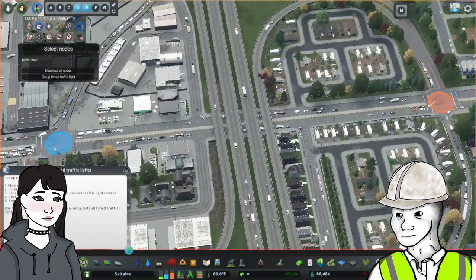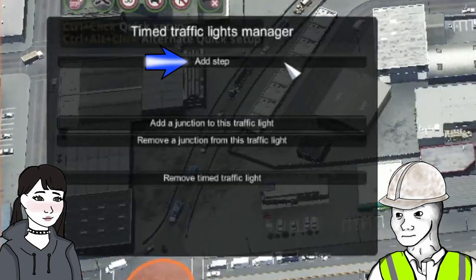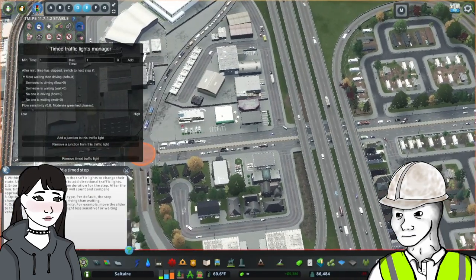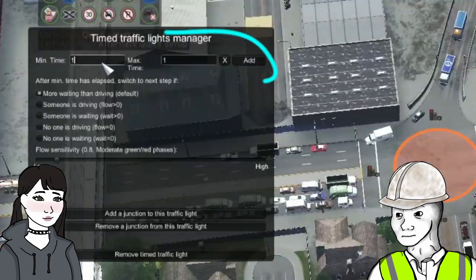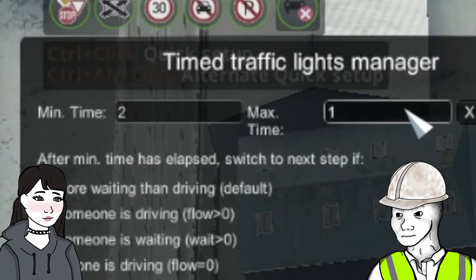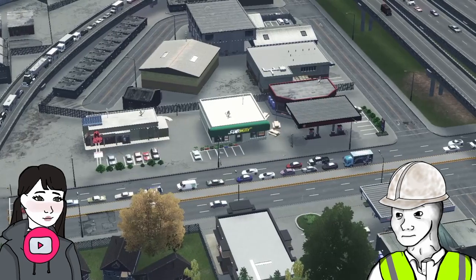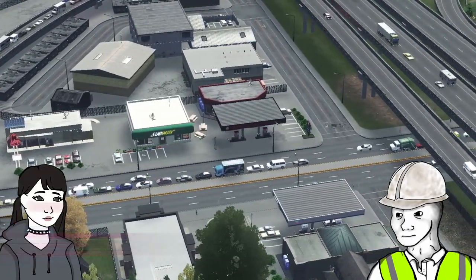Pick your intersection and click Set Up Timed Traffic Light. Once you do this, click Add Step. Each step is one cycle of lights. Here you will get a menu to control the timing of lights. The min and max time gives some boundaries as to how long the light stays in that phase. The recommended setting is typically a minimum of 2 seconds and a maximum of 12 seconds, which should give traffic enough time to clear both lights before it changes.